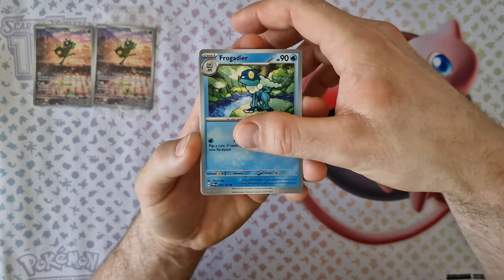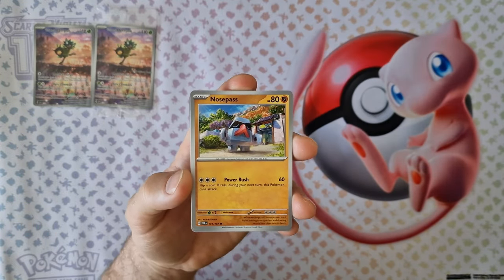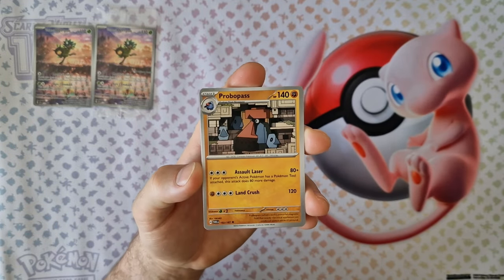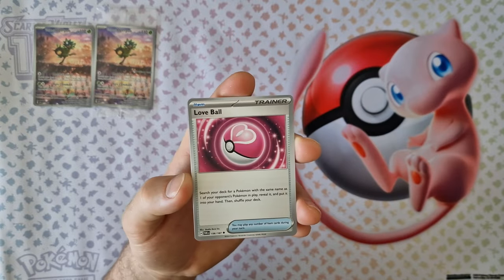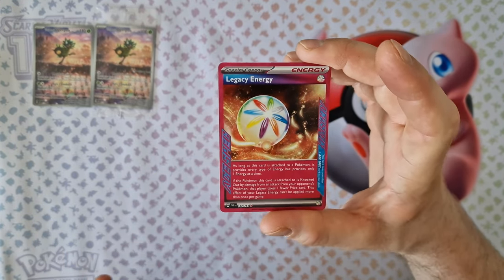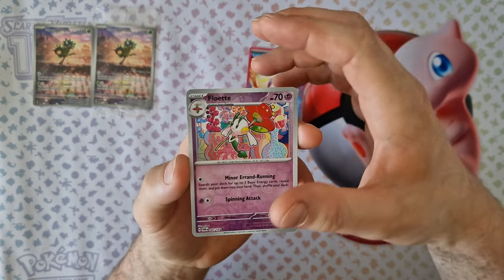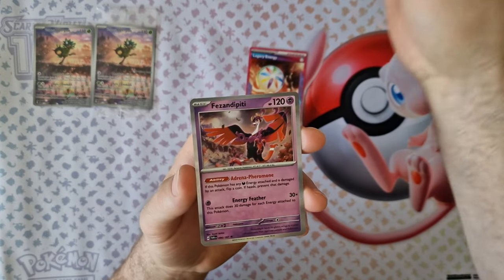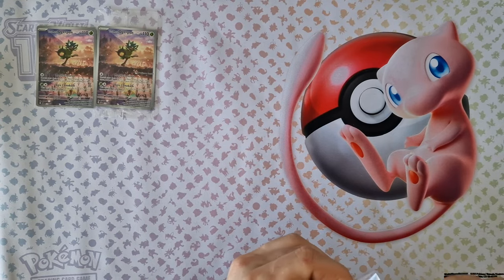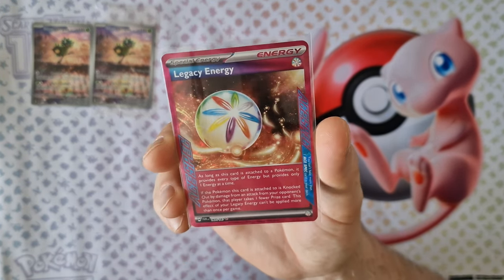Second booster: energy, Froakie, Yurumsi, Applin, Nocipass, Iron Bundle, Nocipass again, Love Ball. Okay very nice. Legend energy, one from the new ones. Reverse holo and last card holo. This energy from my collection, it's very nice.